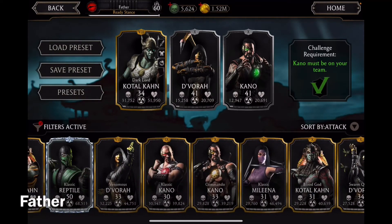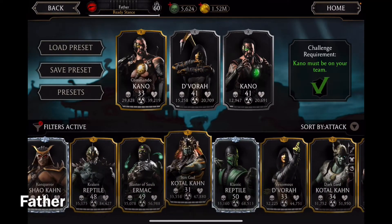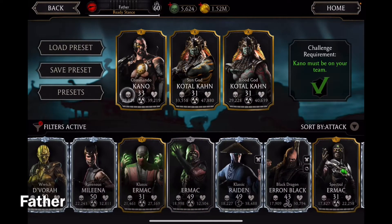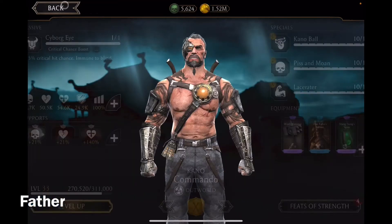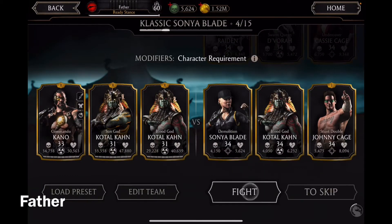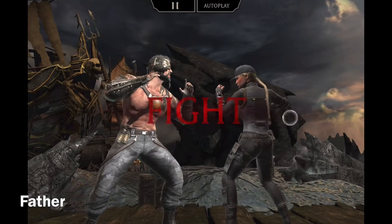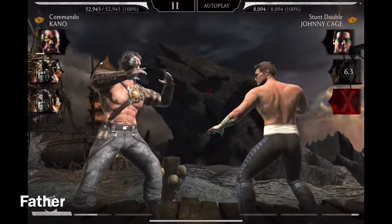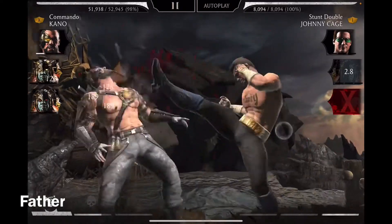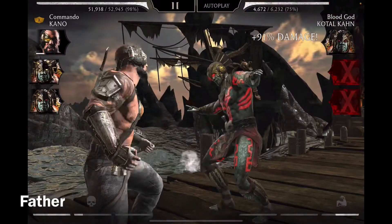Now I'm gonna use Commando Kano along with Sun God Kotokan and Blood God Kotokan. I'll give him the equipment and start. The matches are obviously pretty easy — very easy especially since my characters are pretty strong. He stuns you as soon as he tags in, but he got defeated. Very easy match.